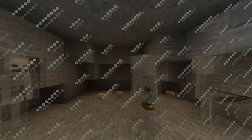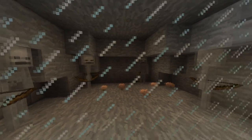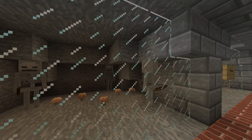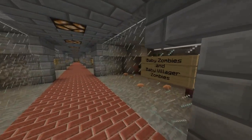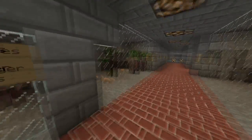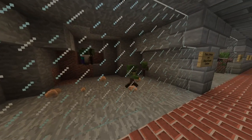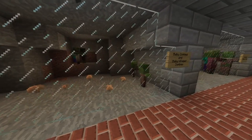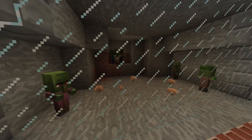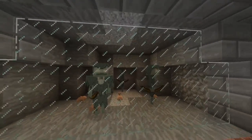Over here we got skeletons — pretty basic mob, spawnable in low light levels and rain, they have range attacks, blend into caves, pretty dangerous guys. Baby zombies over here — they're a lot faster than their adult equivalents. Look at how fast their legs move, very scary. Definitely a cool mob used in a lot of adventure maps; very rare to spawn naturally but not too rare.